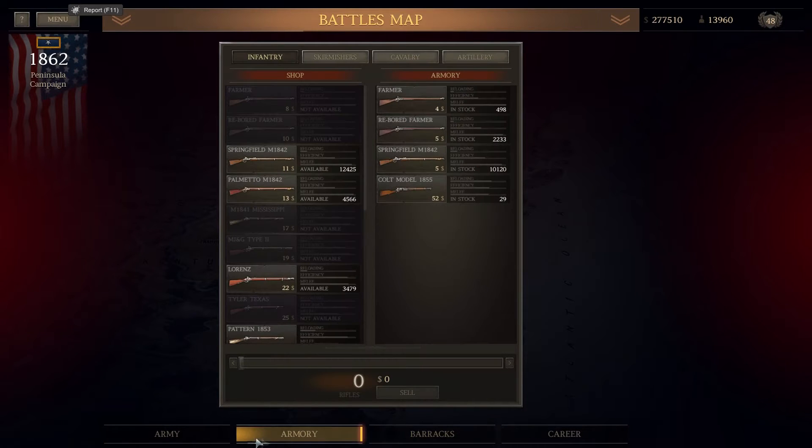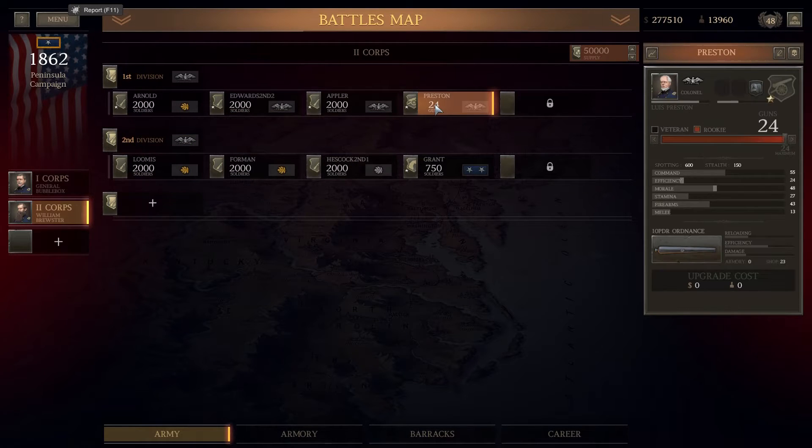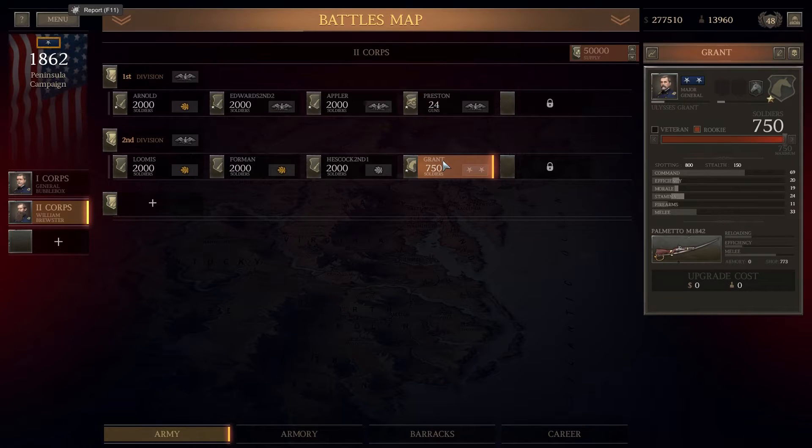We did have quite a lot of weapons and stuff in our armoury and some decent guys in the barracks to use. I've got 2nd Corps - we can take 8 battalions into this battle and I've made them up into 6 full infantry battalions, our 10-pounders which are doing us so good, and our big cavalry melee units Grant with the Palmettos. So that's going to be the Corps that we're going to be taking into this particular battle.